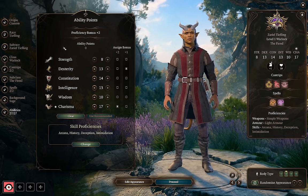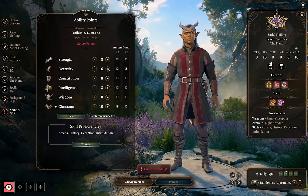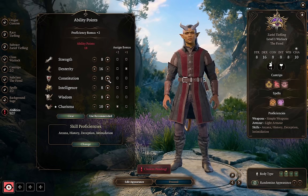For our ability spread — the default is trash, so we're clearing it out. We want to keep the plus two in Charisma and plus one in Dexterity. Pact of the Blade lets us use our Charisma modifier on weapon attacks, so we don't need Strength. We want Dexterity to sit around 16 — this gives us a plus three to AC and plus three initiative bonus, which is really important. We'll also want Constitution around 14 for concentration saving throws, since we're almost always going to be concentrating on something.